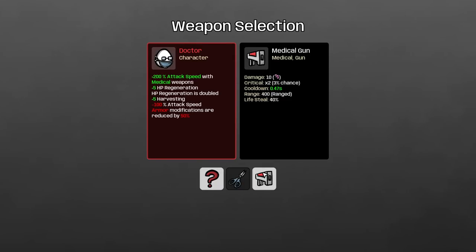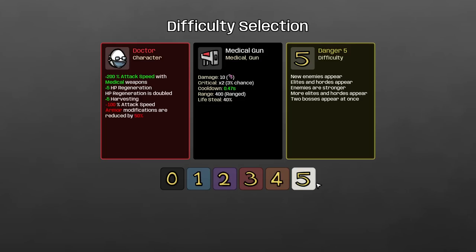I have no idea how this is going to go. There's been so many new changes on the beta branch, and HP regen got reworked. I'm going to go for medical gun just because I did a scissors run last time on this character, so medical gun it is.